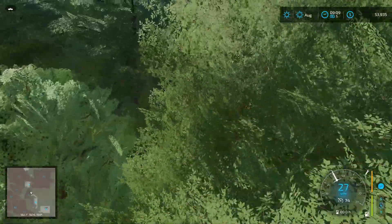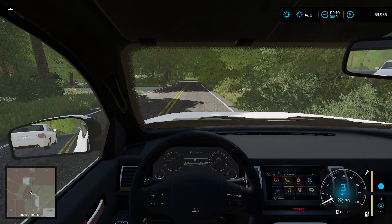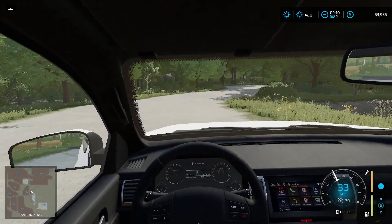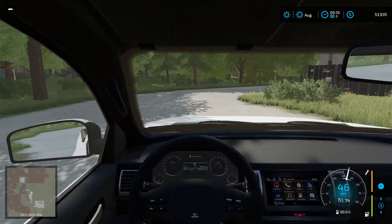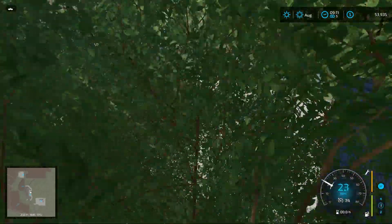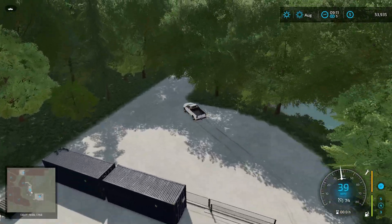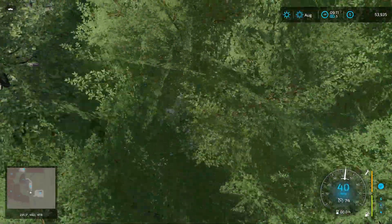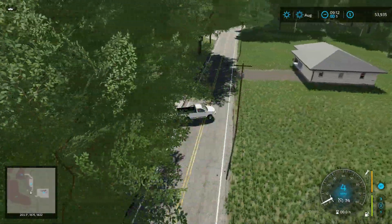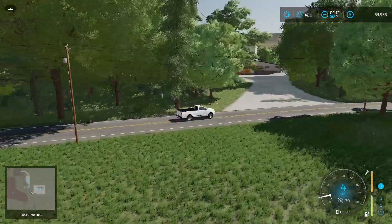These trees are absolutely brutal for doing a map tour — they look beautiful and the map is really well done, but it does make it difficult to tour. We'll go in-cab just this once to navigate. There's the oil mill right up around here, and then the Quaker Mill is just up that driveway right there. We'll flip around and get out of this heavily wooded area.